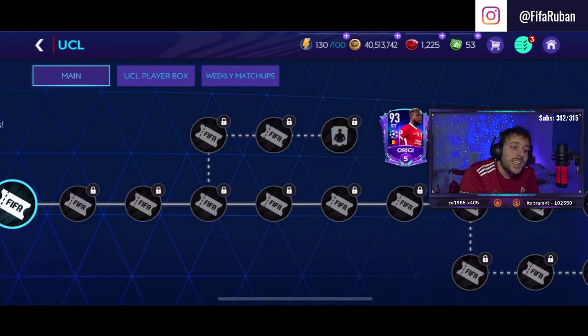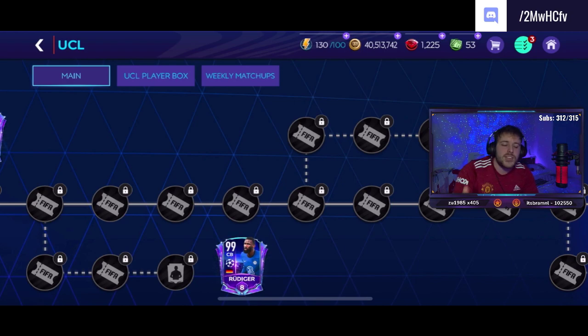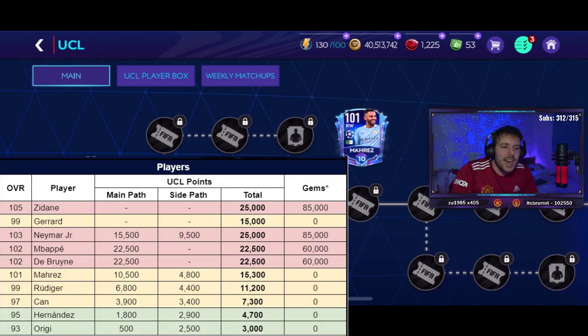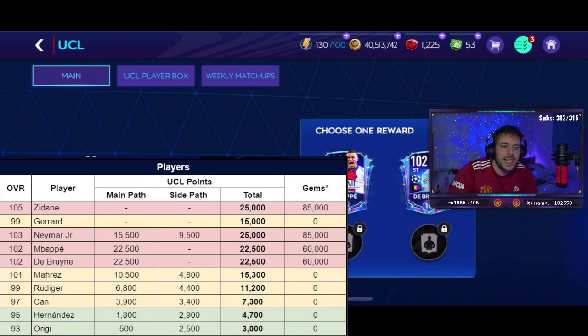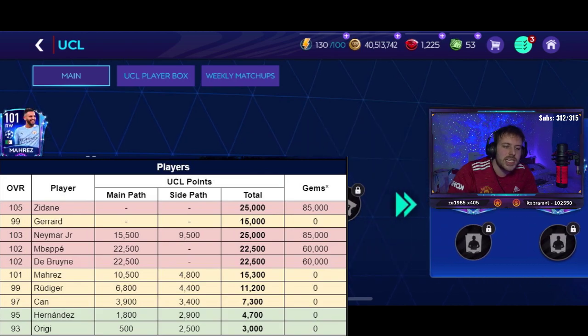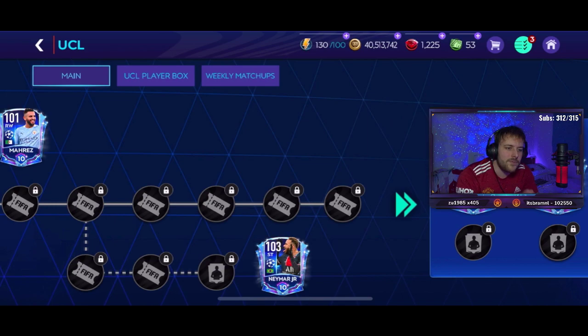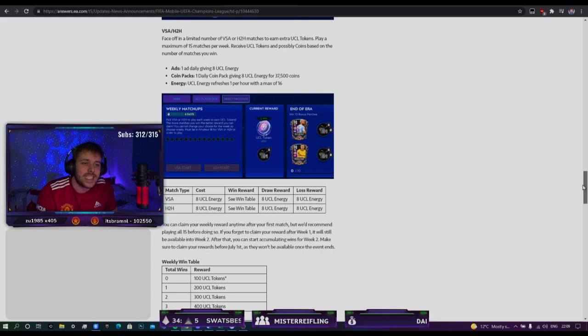With 16,500 free-to-play points you can claim anything below the 101 Mares. If you get the pass then you can choose either the 102 Mbappé or De Bruyne. If you're going for Zidane as well, just claim the Neymar — but you must be hitting 15 stars every single day for that.